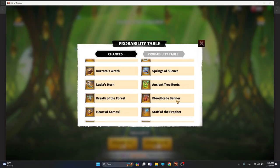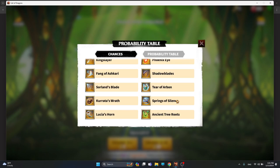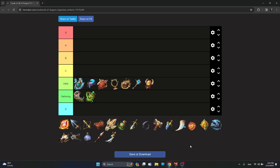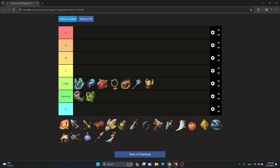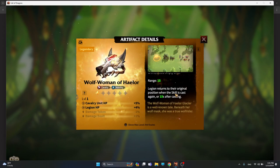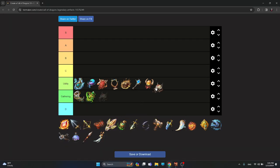As free-to-play players, whenever you get artifacts from chests there aren't as many as we'd like. Another utility artifact currently obtainable is Wolf Woman of Hailer, giving cavalry unit HP and legion HP. It has a small teleport with a 15-second cooldown that teleports you back — simply a utility artifact.